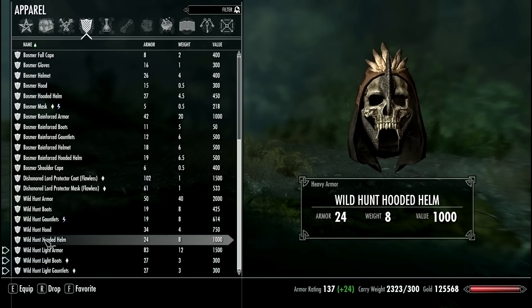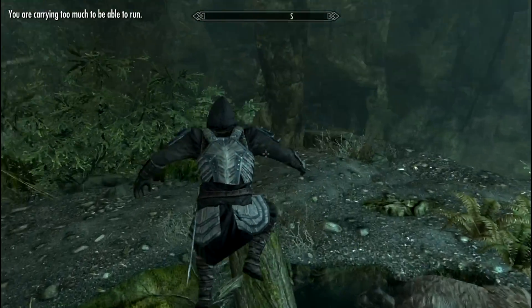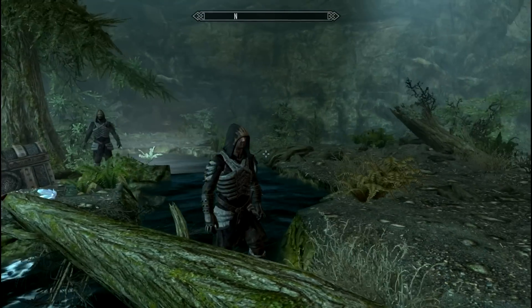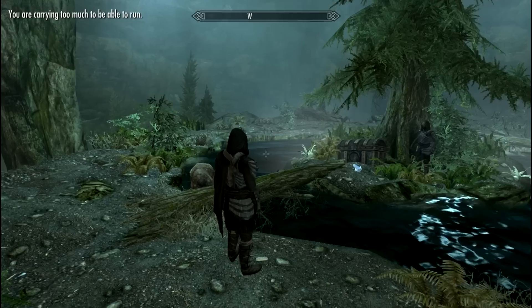There's no bug — here it is, Wild Hunt hood. This is the light armor version of the Wild Hunt armor. It looks really cool. You can equip the shoulder cape and all to make it a more civilized-looking armor.